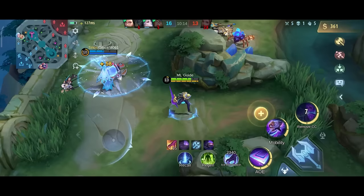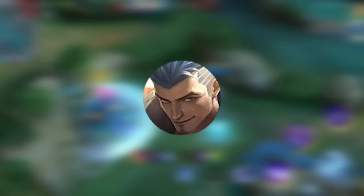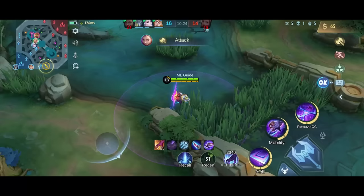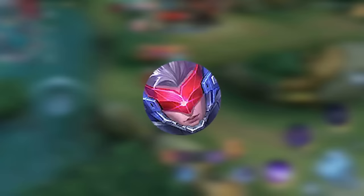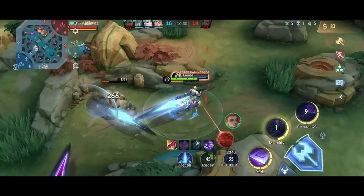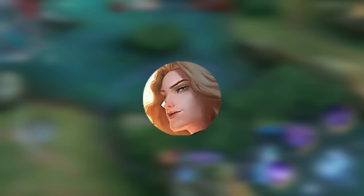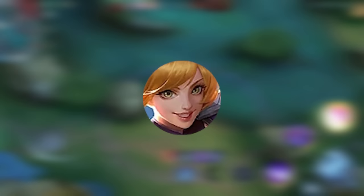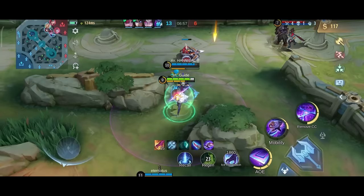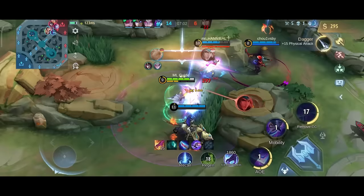Burst heroes are never good against tanky enemies, so avoid picking him if the enemy has a tanky jungler like Fredrin, Uranus as an XP laner, and a tank as roamer. He also struggles against some assassins — Saber and Eamon have a lock-on burst skill which he can't escape that easily, and if he gets caught by Hayabusa's ult he will be turned into sushi. You can keep up with Lancelot, Ling and even Fanny though, as you can avoid their attacks pretty easily. He is also not bad against fighters — although he can't kill them that easily, they also can't catch him without trouble.